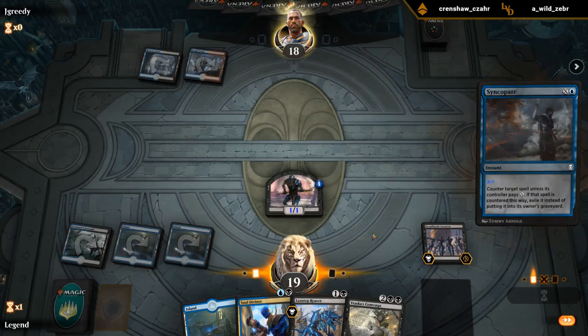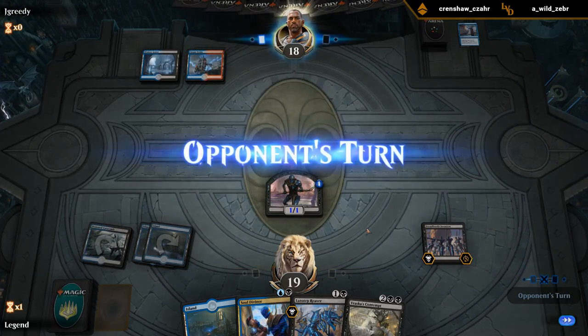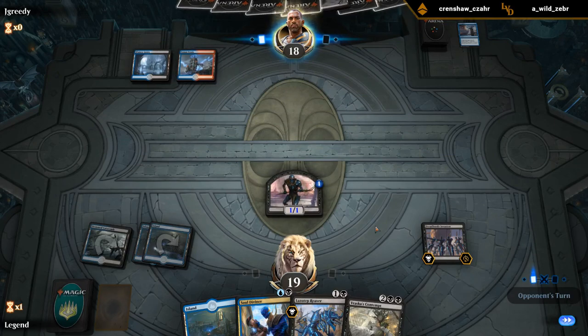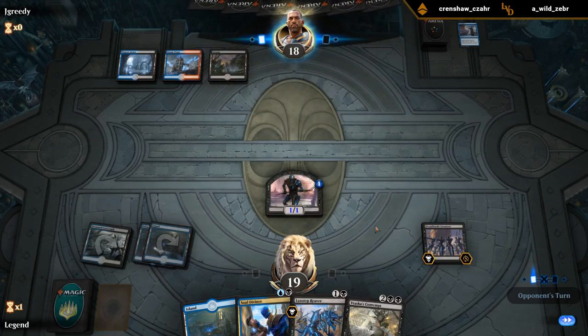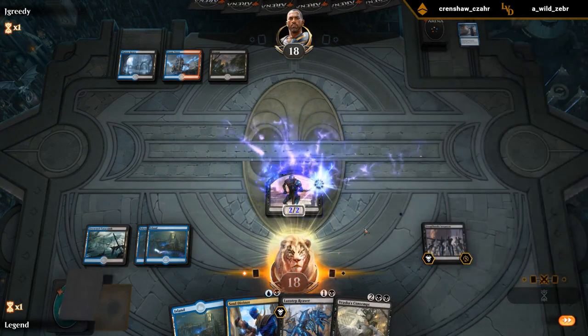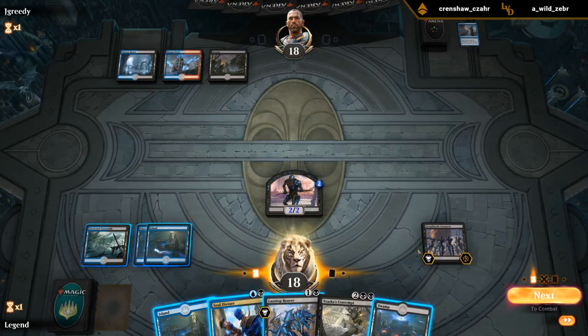They Syncopate for one. Alright, no Hexproof for us. Punished for not playing out a two-drop I guess. Syncopate is not a card we see very often anymore. There's a black source so now we can do both. I think I attack first, cause if we play the Reaver then they could have an answer for the zombie token and we would lose out on two damage.